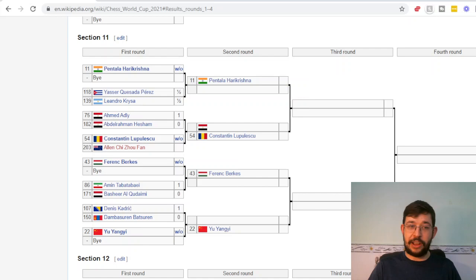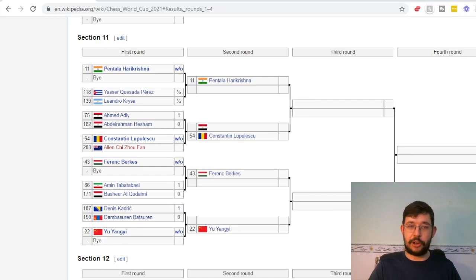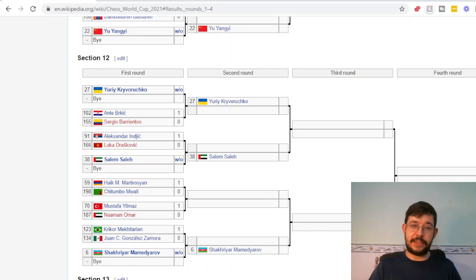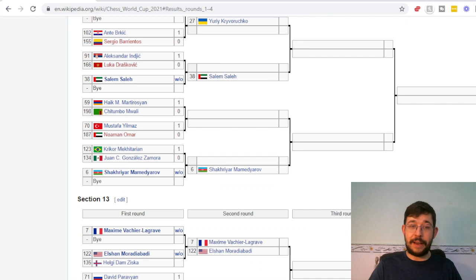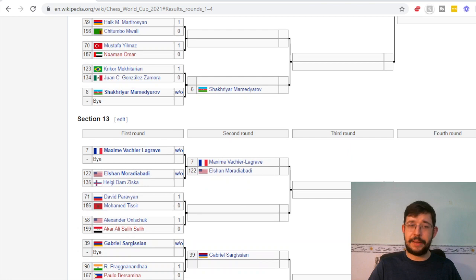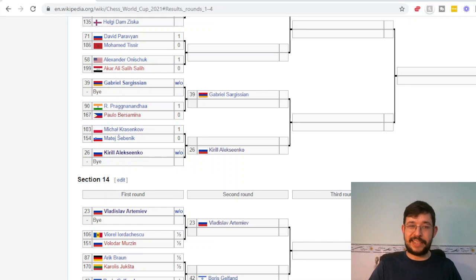The New Zealand player Fang was unable to get to the tournament, giving Lu Palestra a walkover. Tabbatabaei beat Al-Qudaimi. Kadric beat Dan. Anka Brucic beat Barrientos. Several games went according to rating: Indric beat Draskovic, Martyrosyan beat Moali, Yilmaz beat Norman Omar, Mkhitaryan beat Gonzalez Zamora. In section 13, no real surprises: Onischuk beat Saleh, Praggnanandhaa beat Borsamina, Krasenkow beat Savenkov.